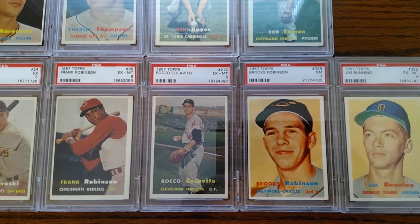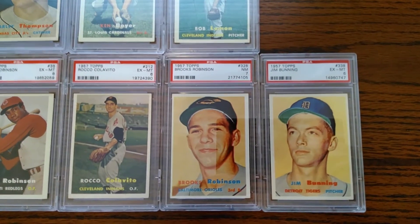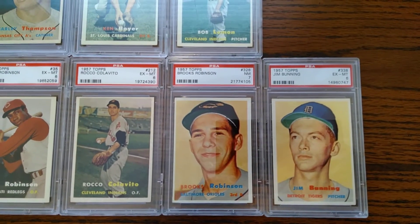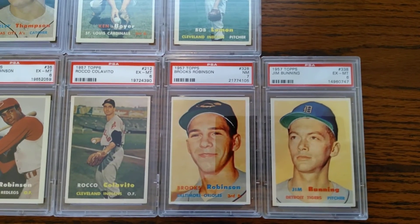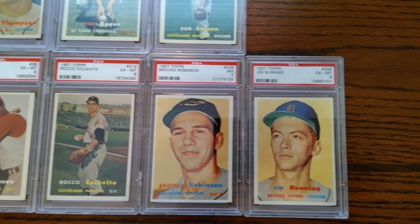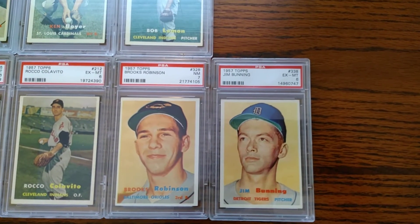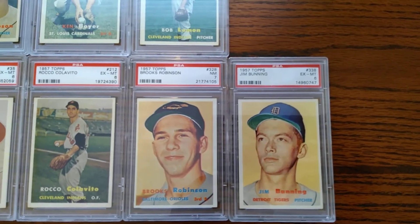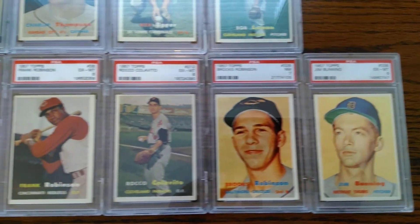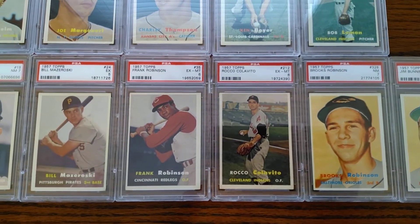Then a popular card from this set: the Brooks Robinson, because it is a short print from that set — hard to get — and it's a near-mint seven. Then a really sharp-looking Jim Bunning, graded excellent at six. That's just a quick glance at my 1957 Topps cards. I appreciate your posts and comments and I'll talk to you again soon.